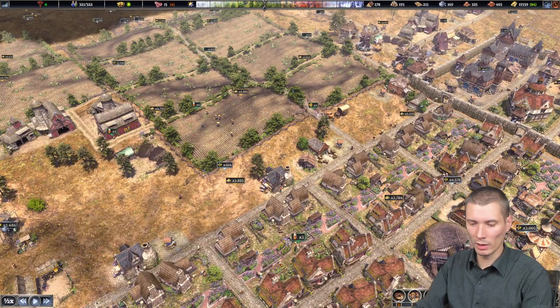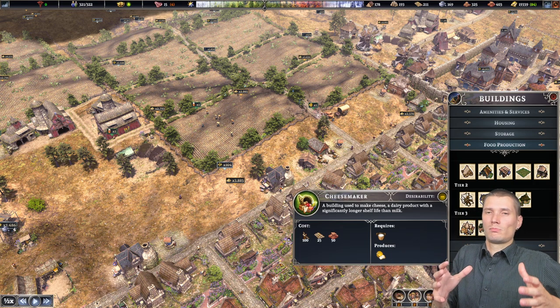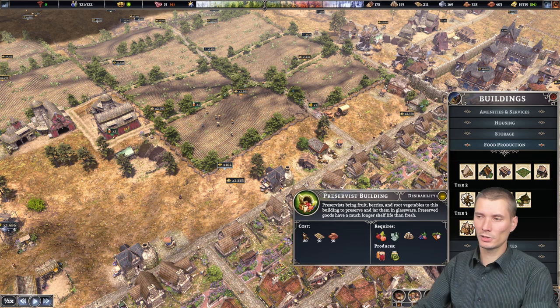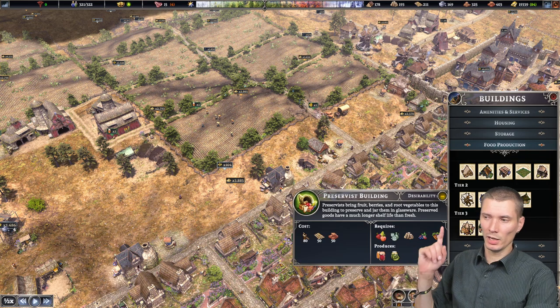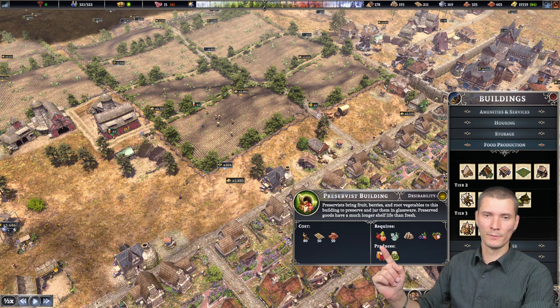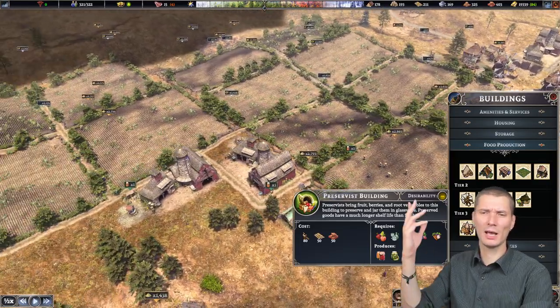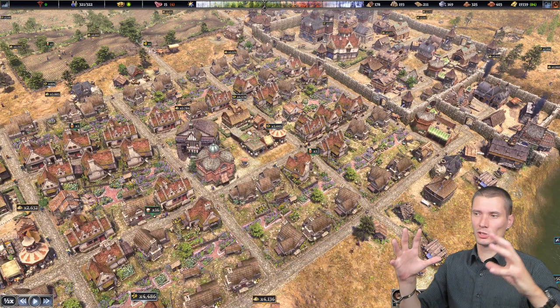As soon as you hit the third level, the last building I'll talk about is the cheese maker. All it does is take milk and turn it into cheese — cheese stays longer, profit, perfect. But in my opinion, the preservation building is not worth it. I haven't built one and I'm not going to. It takes too much effort, and with no fruit coming in and no berries, you're only preserving a few roots — and they're fine as they are.